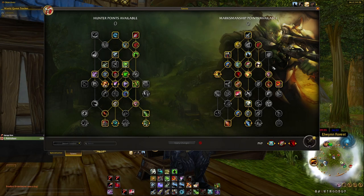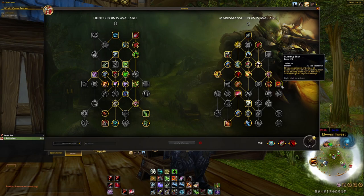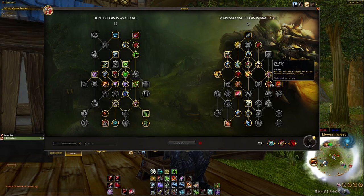Focus Aim increases Aimed Shot and Rapid Fire damage by 10% — a no-brainer. Bursting Shot I like as a defensive, though I think Blizzard should improve it — I've made a macro that makes it work well and I'll show that later. Dead Eye gives Kill Shot two charges and reduces its cooldown by 3 seconds when someone gets low. With two charges of Kill Shot hitting for over 100k, the chance of an enemy surviving is very slim. That's generally my battleground build.